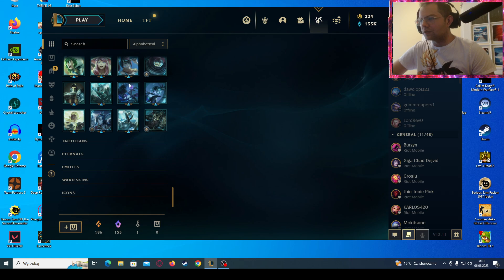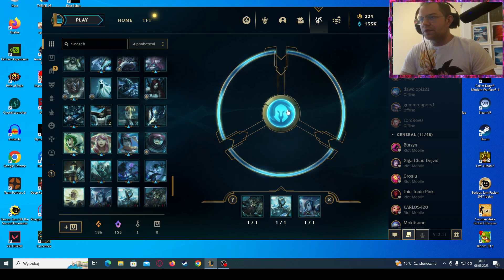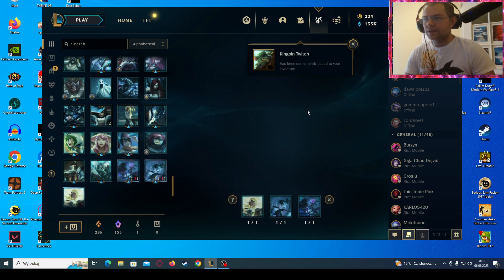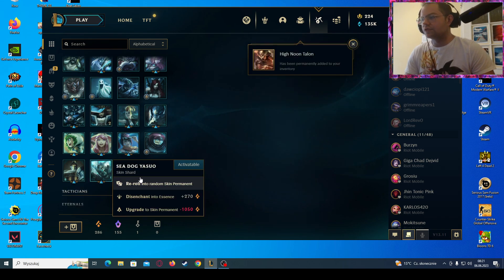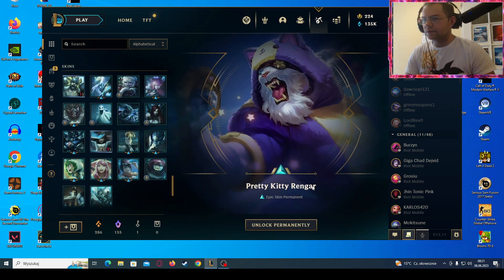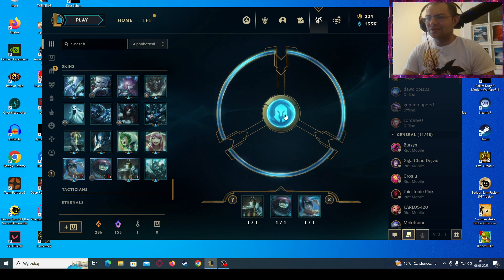Alright, maybe it's time for the rerolls — let's see what we can get! First reroll: Kingpin Twitch — okay, one of the cheapest skins. High Noon Taliyah — okay, that's fine. Nightbringer Sylas — I will leave him for now. Oh, that's the skin where he meows every time he leaps to the enemy — alright, that's cool!